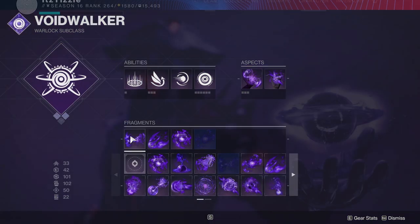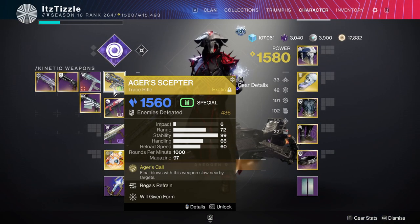For Weapons, we have the Exotic Trace Rifle Ager's Scepter. These got a 40% buff to Red Bar enemies, plus it takes advantage of Stasis Burn, so this thing is awesome for add clear. It also freezes the Scions which keeps them from multiplying, which is honestly the toughest part about this lost sector — keeping the Scions from getting out of control. That is why we want good add clear weapons.